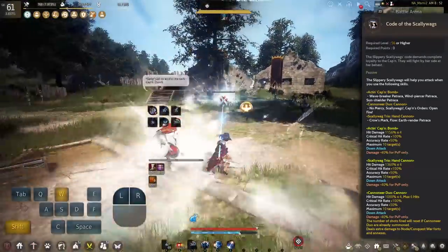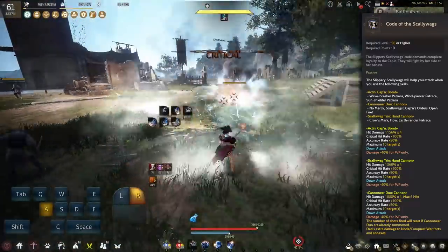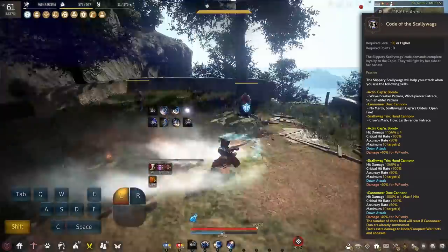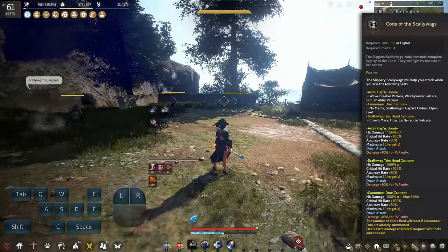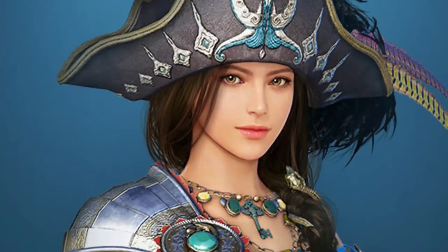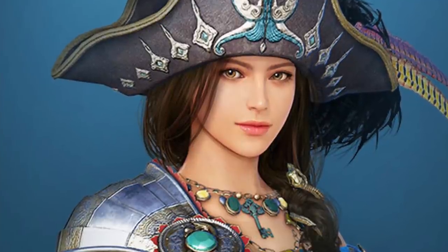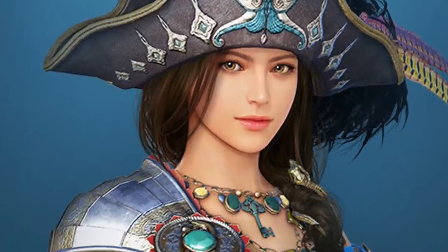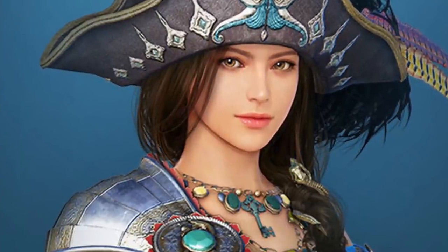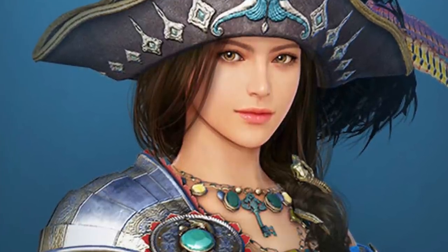That's all the Corsair Awakening skills in a nutshell. Let me know in the comments what you think about the kit, which skills were your favorite, and whether you'll be playing Corsair Awakening. I also have a Corsair Awakening outfit giveaway over on my Discord running for 24 hours after the release of this video. Go to my Discord and sign up to the giveaway channel — only PC players on NA and EU are able to redeem the codes, unfortunately.